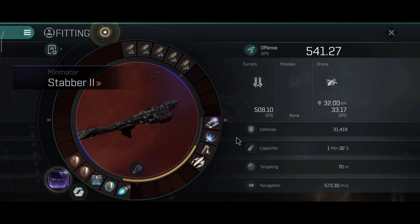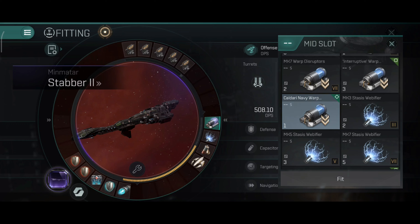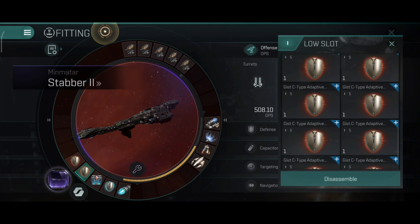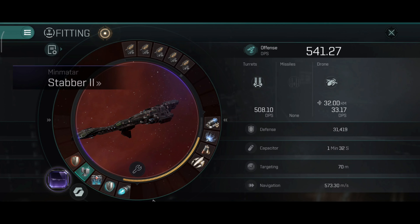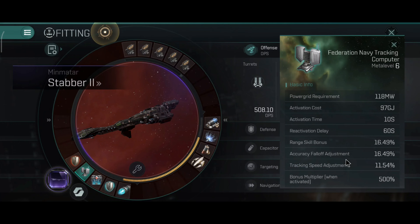Now, what else can you do with this ship? I like to use it with the long range disruptor and orbit at 15-16 kilometers — basically outside of scrambler and web range. A tracking computer can actually be very useful. I did encounter some tracking problems with the afterburner when orbiting at full speed.